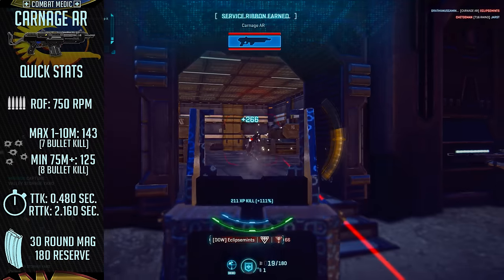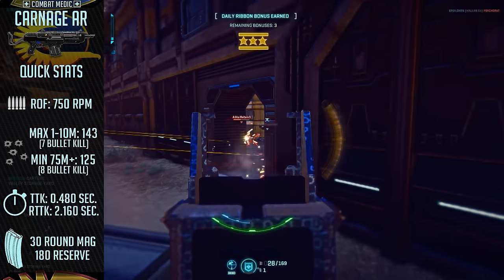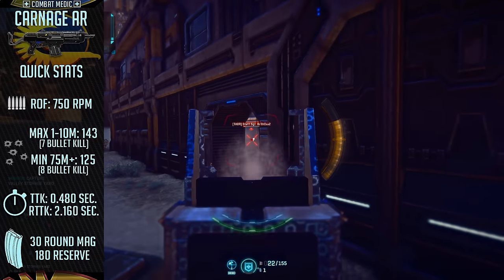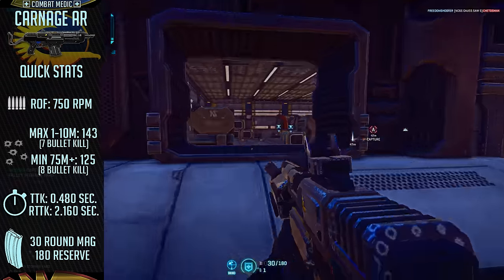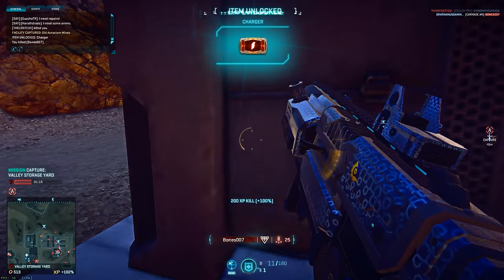It fires at 750 rounds per minute, has a typical 30 round magazine, short reload speed of 2.3 seconds, and a medium vertical recoil of 0.247 degrees per shot. The Carnage has become my favorite assault rifle for the New Conglomerate, as you're able to plink at enemies at medium ranges with ease, while still being able to blow away the competition in closer range engagements. The Carnage AR has a certification cost of 250 certs.